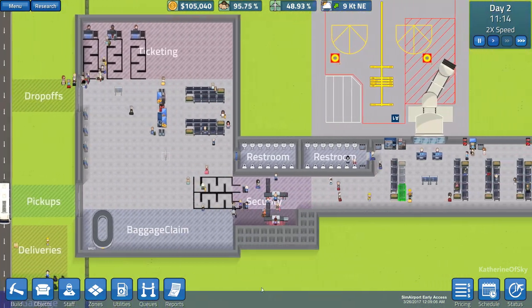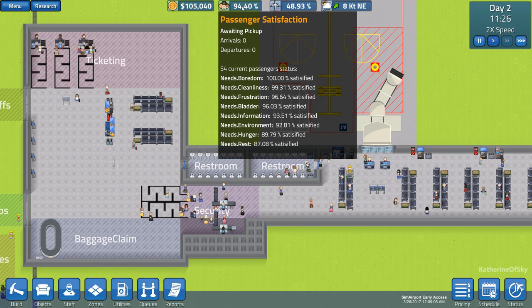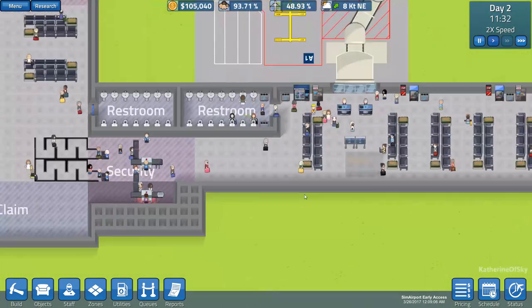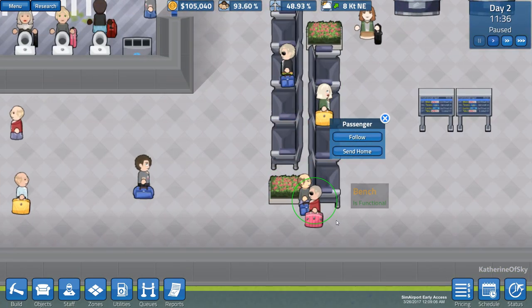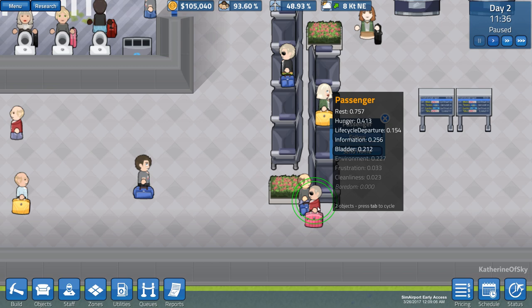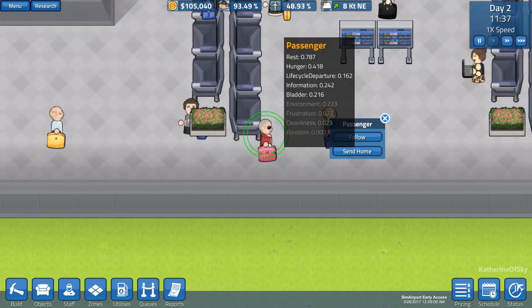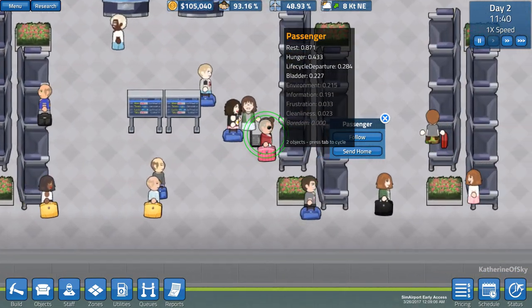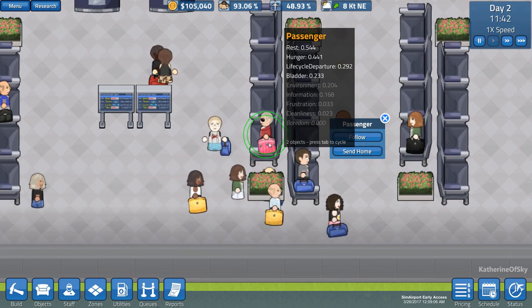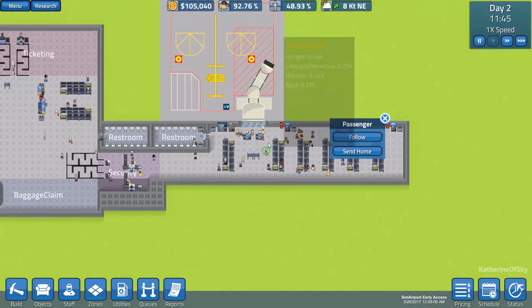One of the things you can do to gauge your people's happiness is look at the passenger satisfaction and see how their stats are being filled. You can also look at specific people — for example, this passenger has rest at 0.757, and you want to keep those numbers as low as possible. As he's walking around, his rest is getting higher, but now he's going to sit — and see how it's decreasing very rapidly? That's where you want people to be.